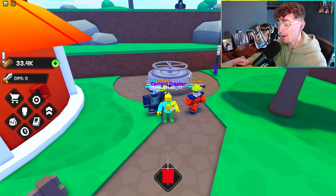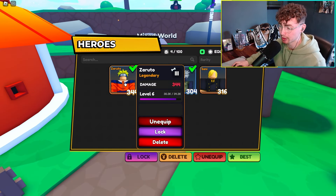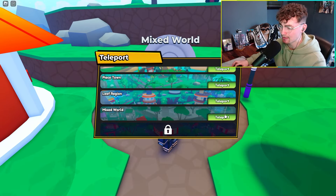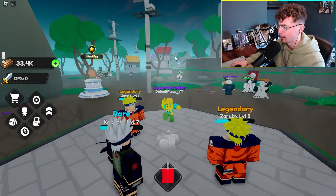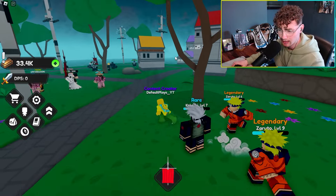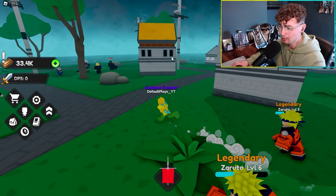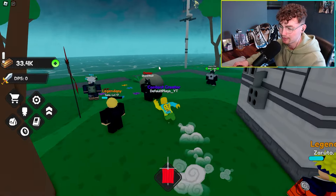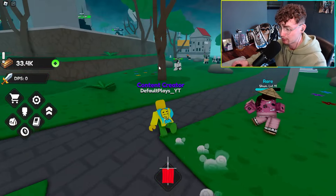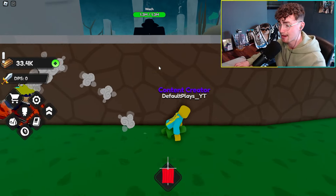We went ahead and completed it — caught it on camera! We also got another legendary Naruto, which was insane. The next world is called the Mixed World. One of the owners, Black Wolf, is over here — you can see the owner tag. They're doing a bunch of DPS. Everything's looking really really nice and super strong.